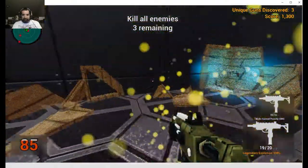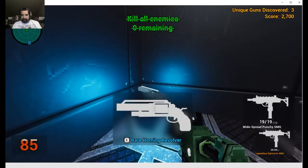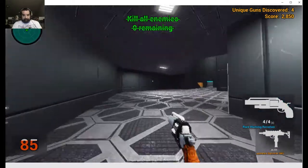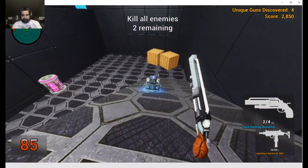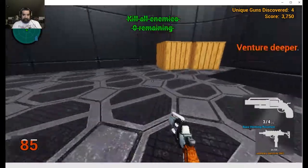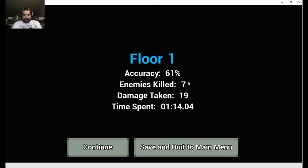Got a rare revolver here. These are pretty good — I'm going to keep these because they're fast. So you kill all the enemies in here and go get these crates for better guns. We're probably a little slow, so we'll go back to that SMG. Level one is really quick — I think I'm into like floor 20. It gives you accuracy, enemies killed, damage taken, time spent, then continue.